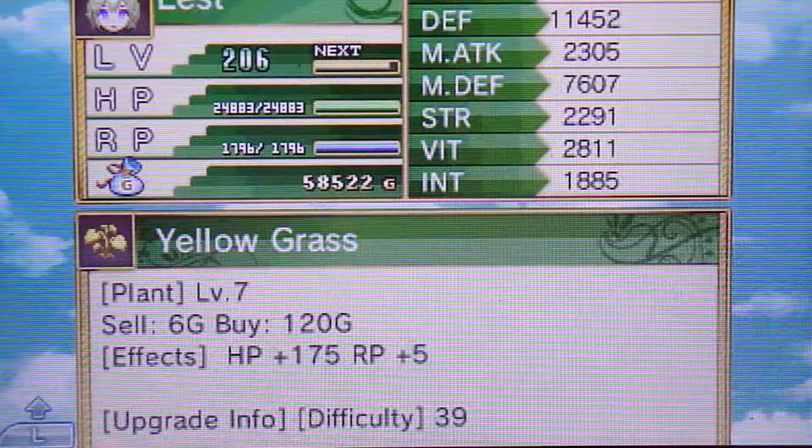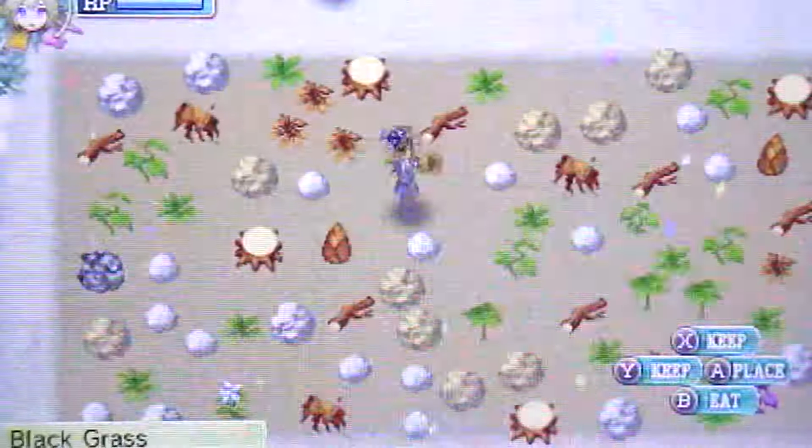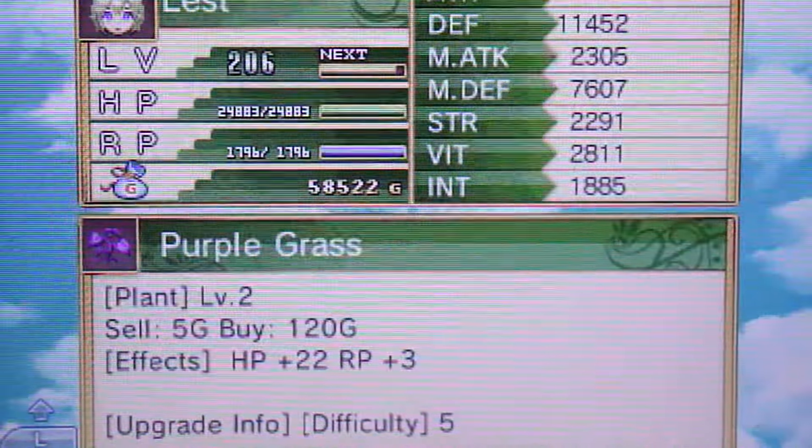After you've gotten your pendant, you need to go and collect some grass. Don't go off and collect random ones willy-nilly — you need to collect them in order in a specific color: first green, then purple, blue, black, indigo, gold, red, orange, and then finally white.